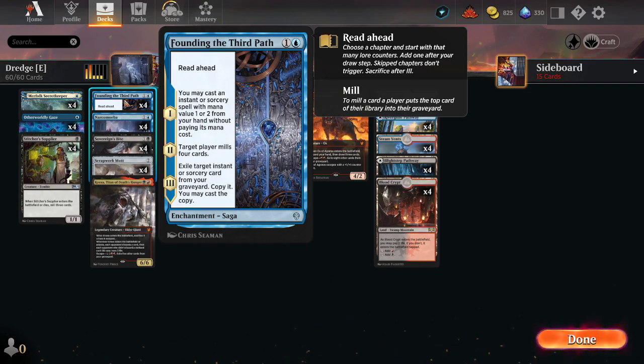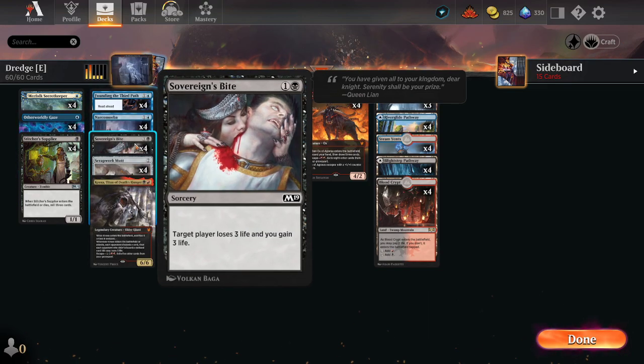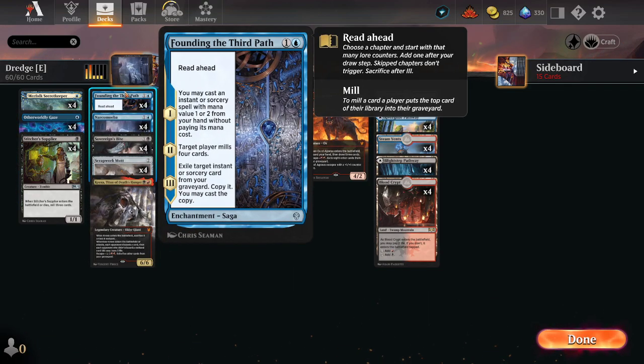You can cast an instant or sorcery from your hand without paying its mana cost for the first step, as long as it costs one or two or less. The main things we're doing: Sovereign's Bite and other living spells — cast from hand for free. Then the second part mills four cards, which is obviously the main enabler — we're milling ourselves, that's the point of the deck.